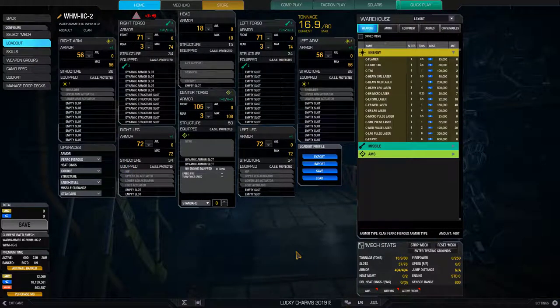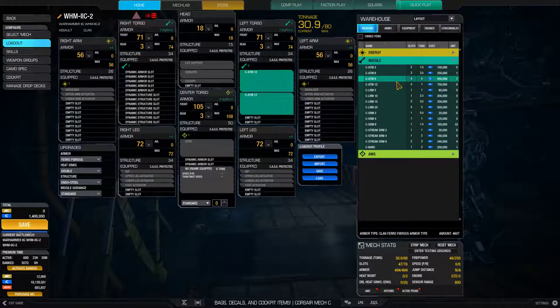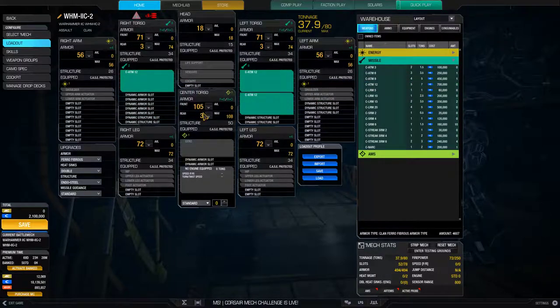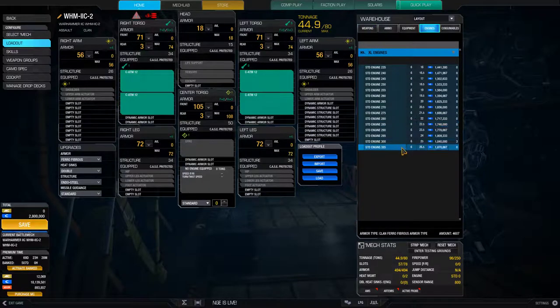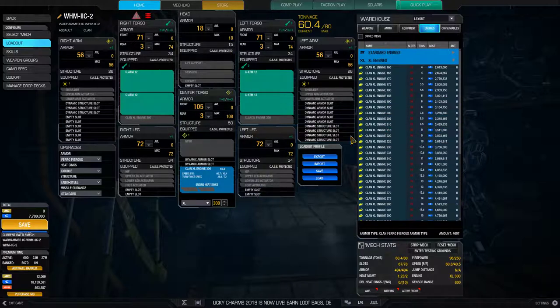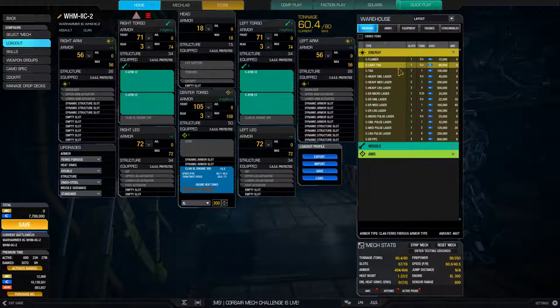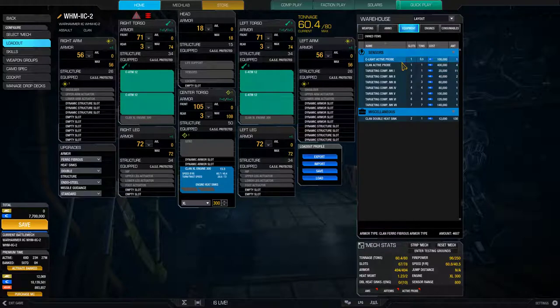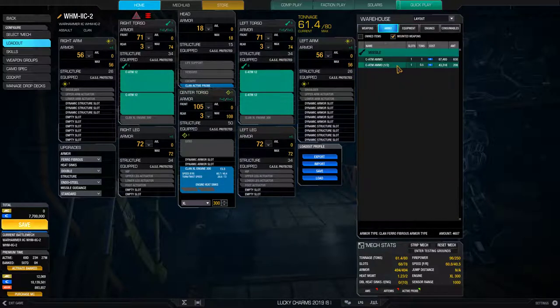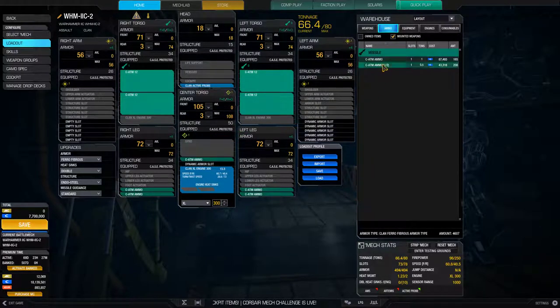Five missile hardpoints — one thing which right away comes to mind is just doing it like this. This is something like an XL 300 there. This is where you see the difference — I had an idea for weapon systems and then I'm worrying about the engine afterwards. So for this we probably don't need a tag. What we do need is an active probe of some kind, and then we need a whole lot of ammo and heat sinks. This is nowhere near enough ammo.